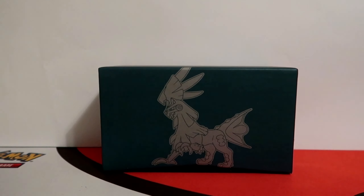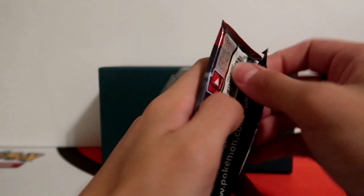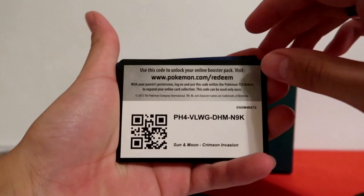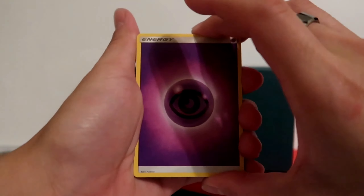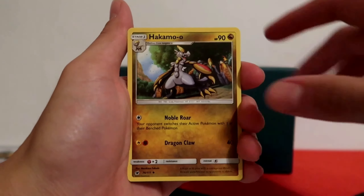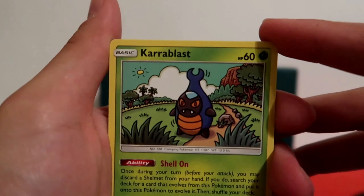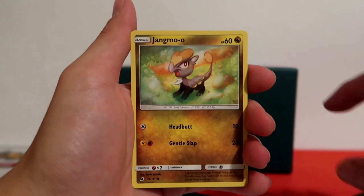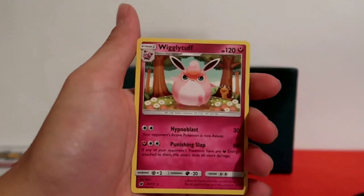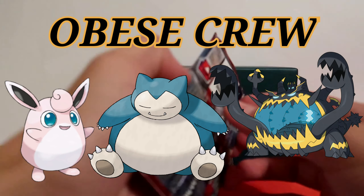We still got two packs left — we got a Buzzwole and Silvally. Let's open up Buzzwole. Code card for everybody. Starting off with Psychic Energy, another Miltank, Hakamo-o, Dashing Pouch, Cubone, Salandit, another shocked Feebas. Look at that art on the Crabrawler — I really like that, super cartoony — that is really cool. Jangmo-o, Reverse Holo Shellos, followed by regular Wigglytuff. Another part of the chubby crew — all around, boy.